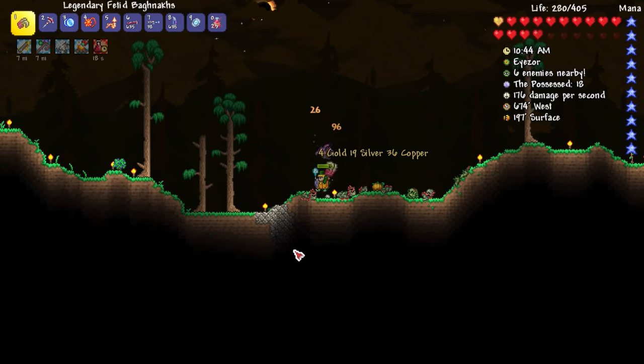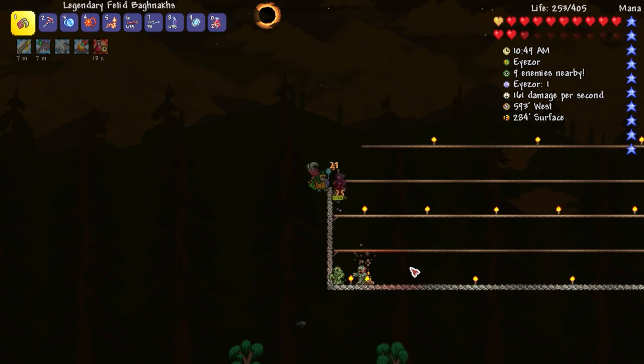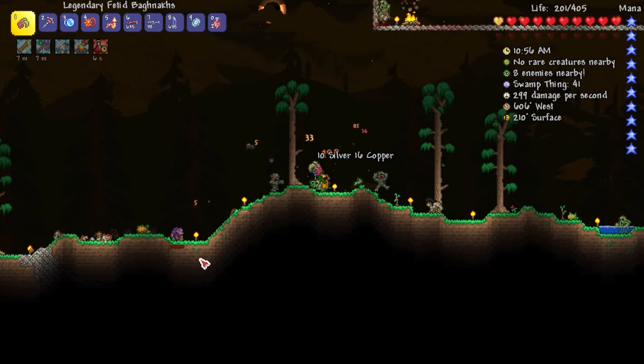Where is this Eyesor thing? Where is this rare enemy that's appearing on my indicator? It might be up here — yep, I hear it. Where is it? No rare creatures nearby — wait, where is it now? It's gone.